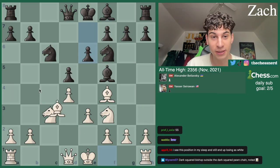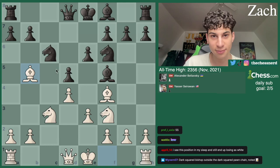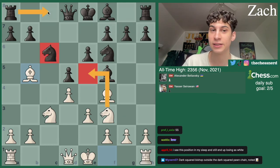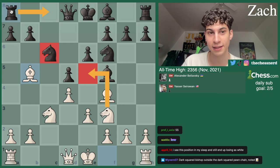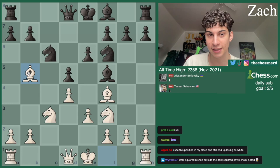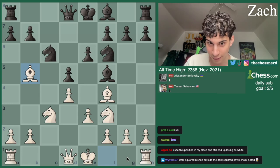Now we have Bishop B5. I like this move — first of all, we're threatening Knight E5, which is kind of dangerous. It's defendable with Rook C8 and such, but it's still a very nice move. It's a nice pin on this Knight. It's a good way to develop a bishop before castling.